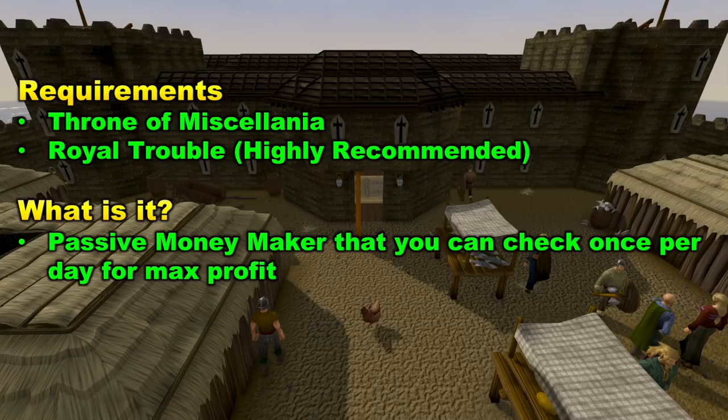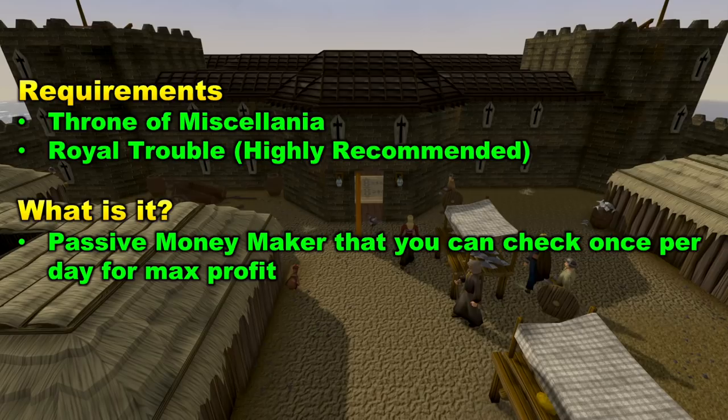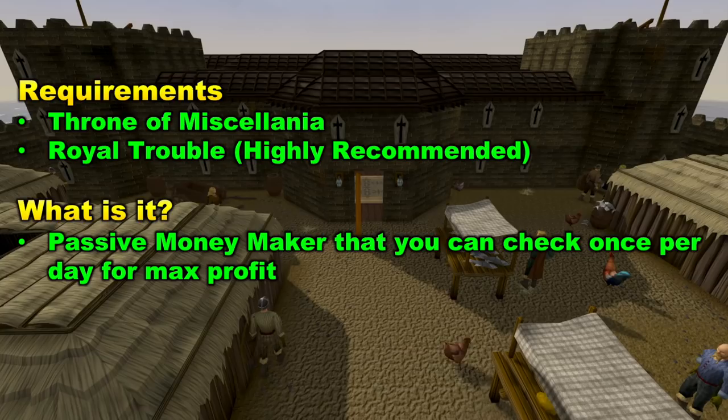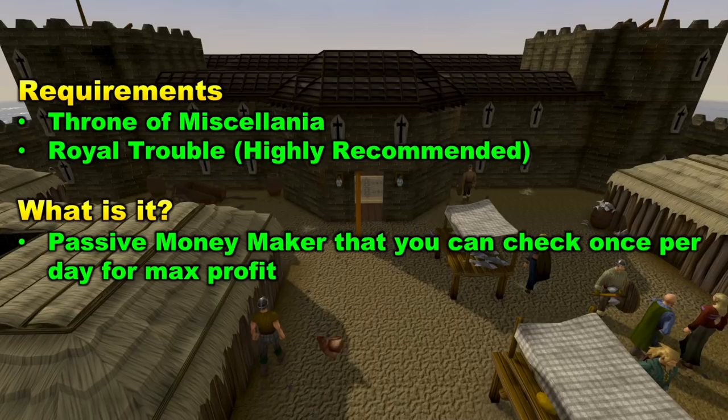First, let's look at the requirements to access Managing Miscellanea. The first is the Throne of Miscellanea quest — this is the only true requirement. However, there is a second follow-up quest called Royal Trouble, which is highly recommended. This quest will allow you to make more profit as well as make the method more passive so you don't need to check it as frequently. You'll definitely want to complete both — first Throne of Miscellanea, then Royal Trouble. They're pretty easy quests and shouldn't take too long.